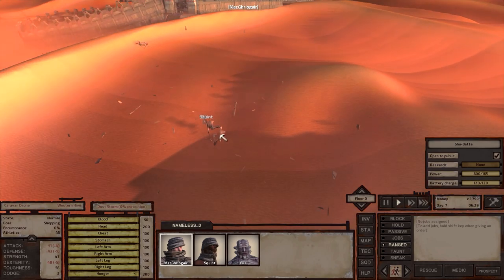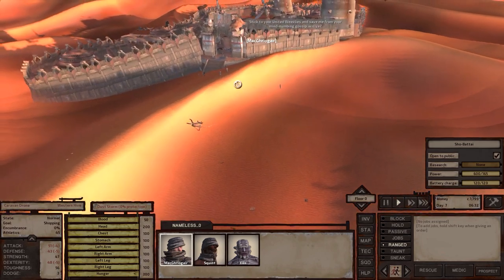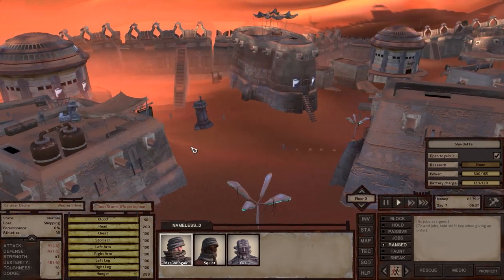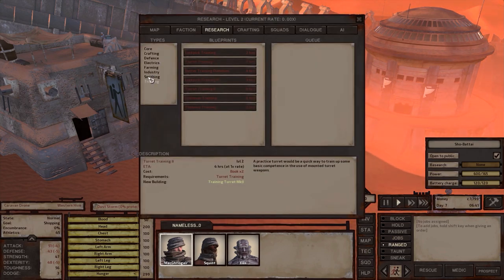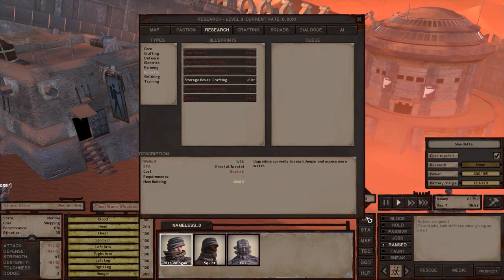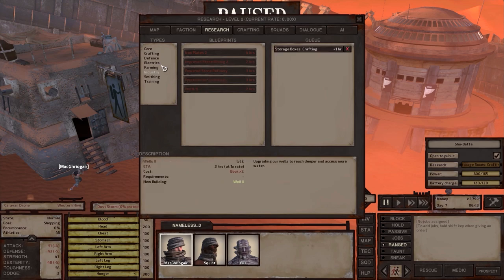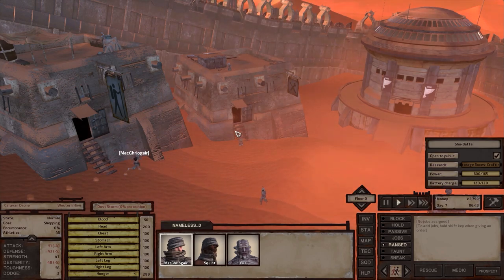What are you guys doing? You guys are still working — that's fine, that is completely fine. Let's see what other types of tech we want. So let's see here. Well, that's nothing — okay, we'll do that. Corpse disposal crafting — two more books for that. Wouldn't mind doing some sort of smithy.